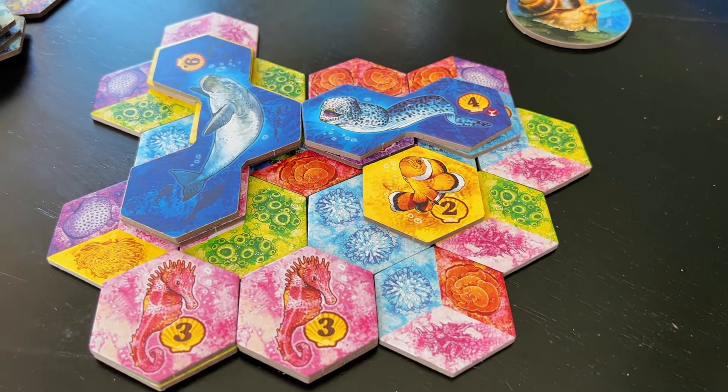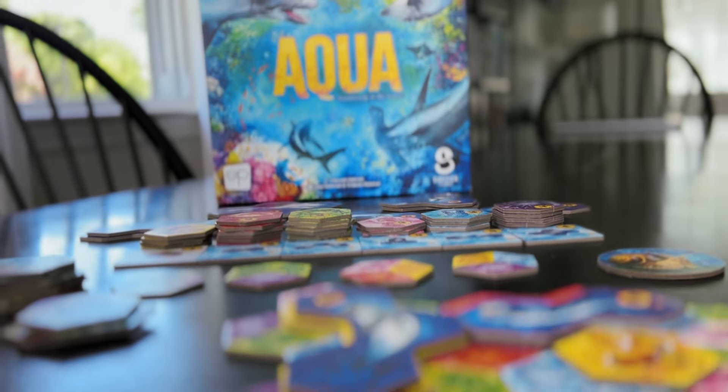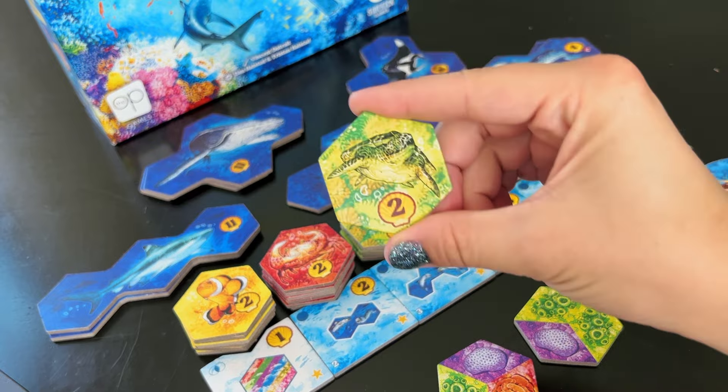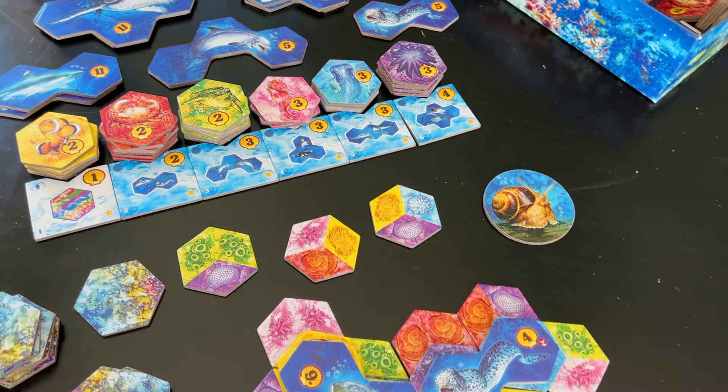While it is not mandatory to attract a large animal, they will score some valuable points at the end of the game. The round is over when everyone has claimed a coral tile and a new round will begin. At the end of 17 rounds, you will score all your tiles including covered ones — beginning with large animals, then small animals, your reefs and ecosystems, and whoever has the most points wins.